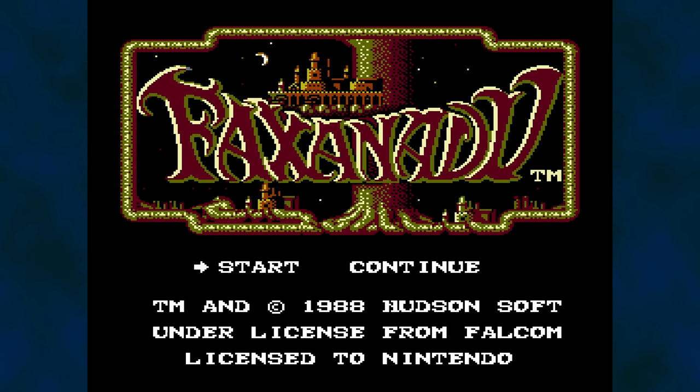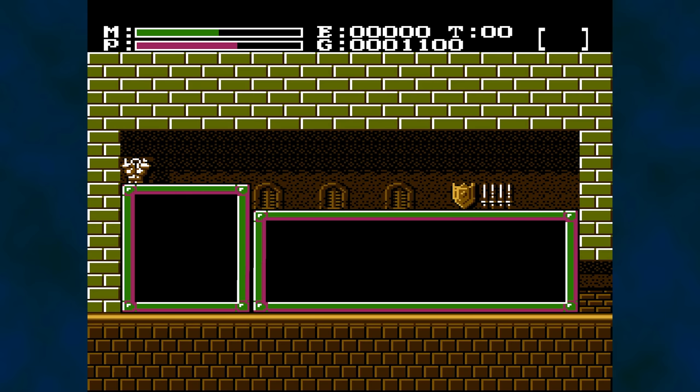This brings me to Faxanadu, an action role-playing game for the Nintendo Entertainment System developed by Hudson Soft. Backtracking, shops, weapons and armor, items, and inventory are all part of the experience.